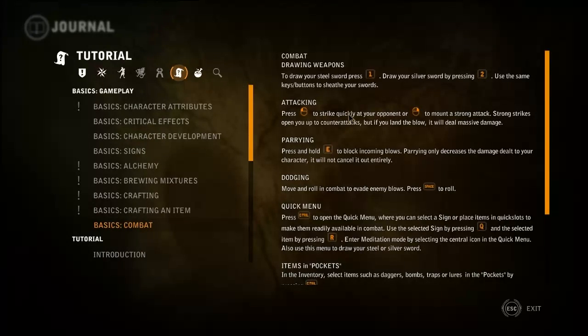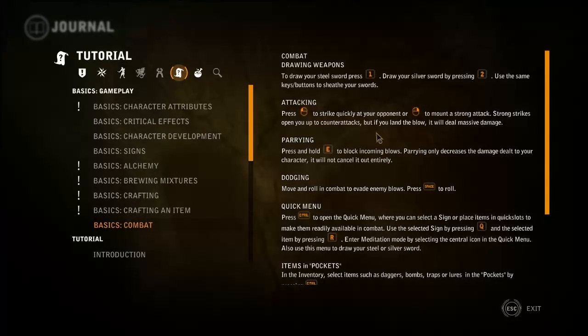The attacks are done by left and right mouse key. The left mouse key is a quick strike and the right key is a strong attack.